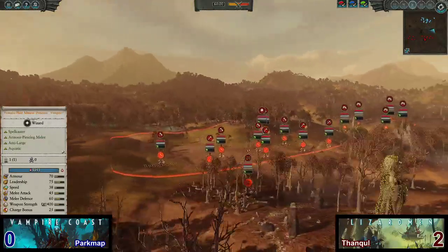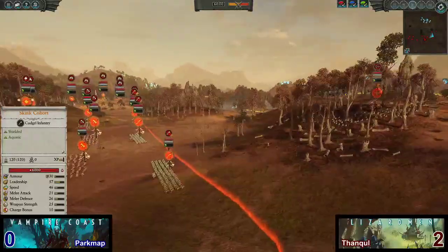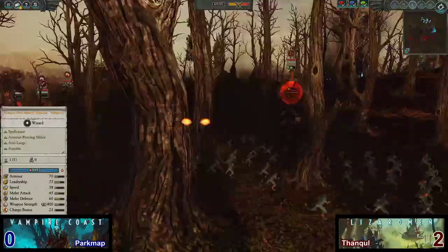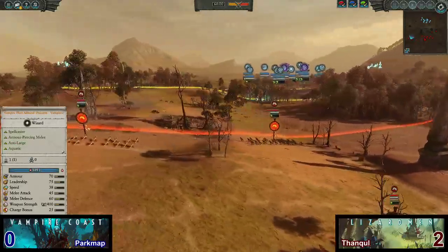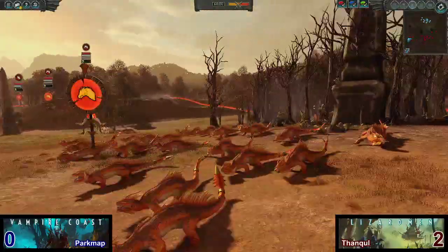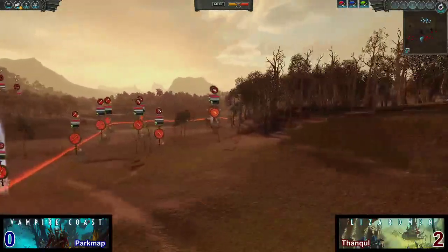Over here to the Lizardmen, our red player. Going to have some front line consisting of good old skink cohort — very cheap line infantry — backed up by four units of red-crested skinks. Not going with the Saurus Warriors in this matchup, going for the faster, cheaper skink build. He's going to have some skink skirmishers vanguarded up on the right of the battlefield, and a second unit deployed even further to the eastern side. I love Fresh Recruit tournaments just because it's so nice to see off-meta builds. Two Feral Cold Ones backed up by three Salamander Hunting Packs. We'll see how these three fire-breathing Salamanders do.